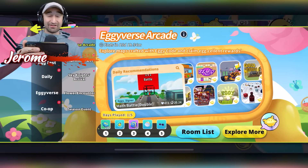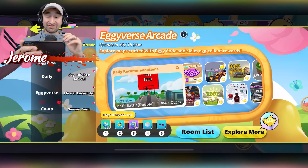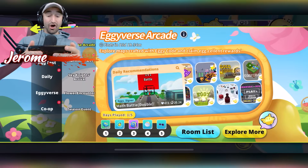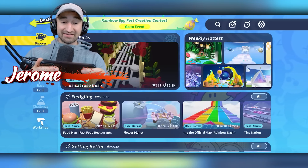I really hope it comes back in the future. With the Eggieverse Arcade, there are countless different games you could select to play through — literally tons of them. If you hit Explore More, it expands the list entirely. You can sort by daily picks, weekly hottest, or if you know the name of a game you want to play, you can just search for it and find it right there.